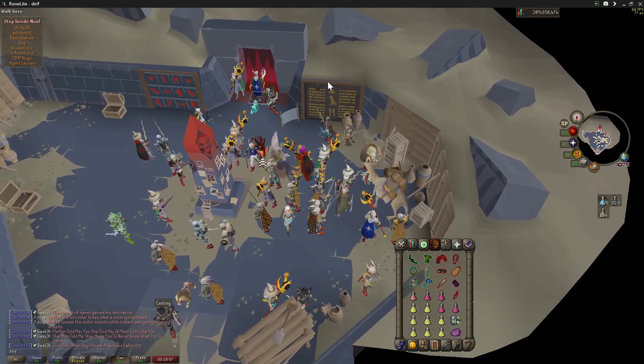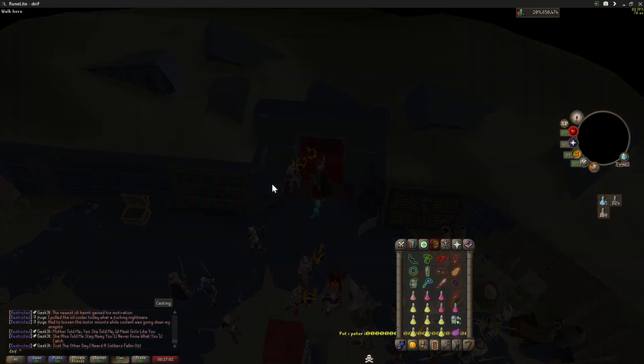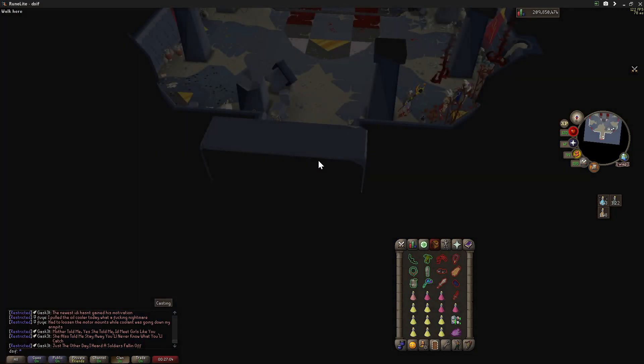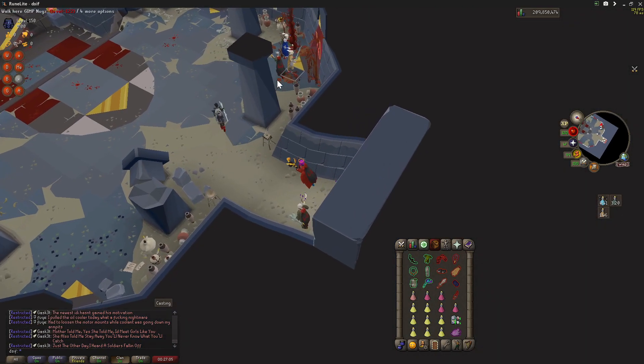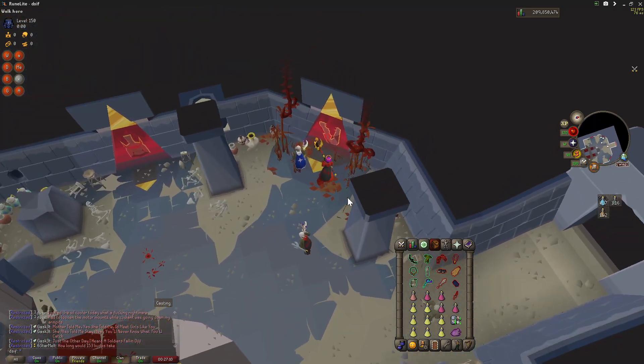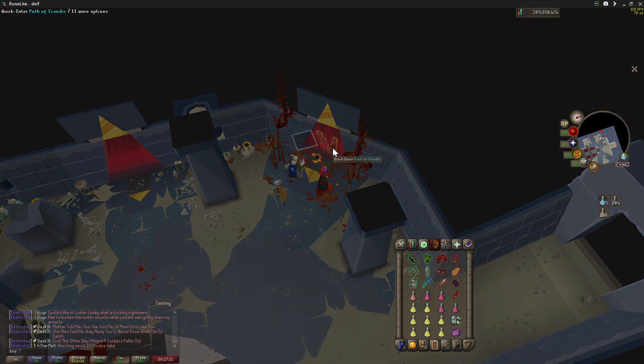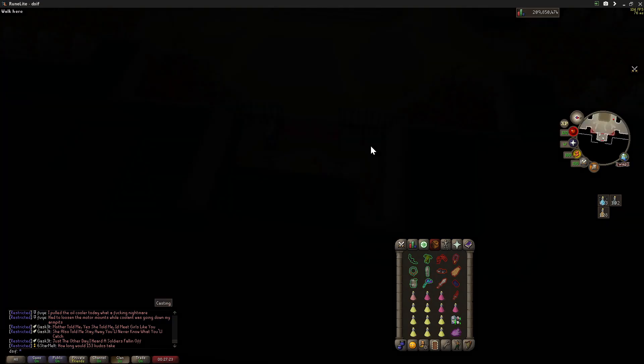Alright we went inside — look for that, you don't want to be the last guy in. In this first room you're gonna want to drop an inventory slot to pick up a container to fill water with, and then you just fill water. You do not want to be the guy who doesn't fill water right away.